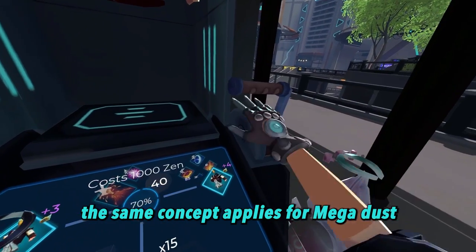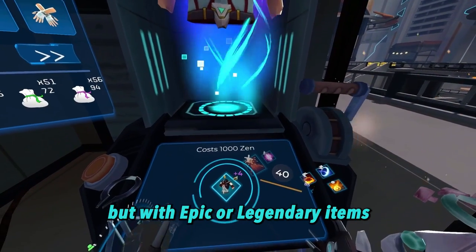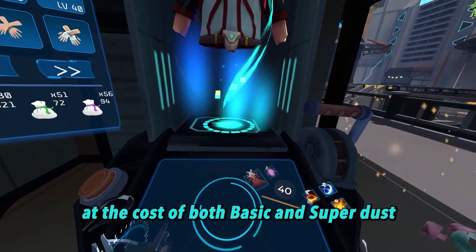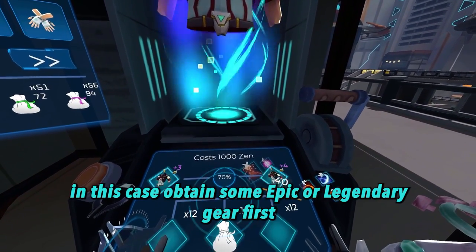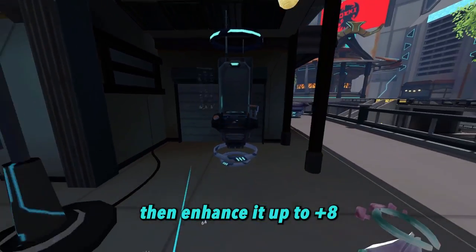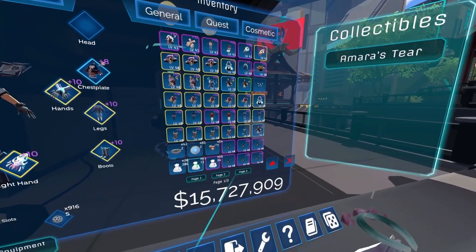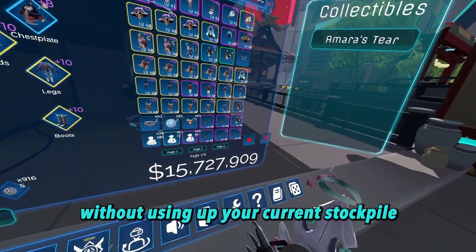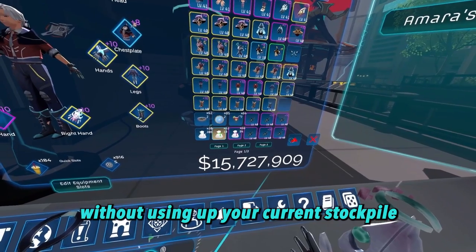The same concept applies for mega dust, but with epic or legendary items at the cost of both basic and super dust. In this case, obtain some epic or legendary gear first, then enhance it up to plus 8 before dusting them. Again, this allows you to get the most amount of dust possible without eating up your current stockpile.